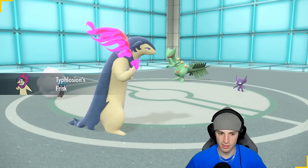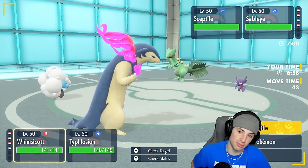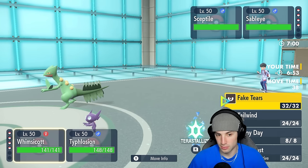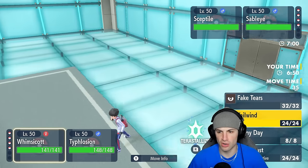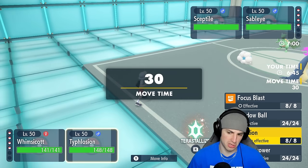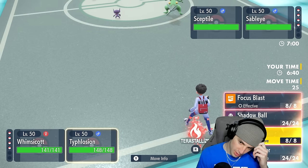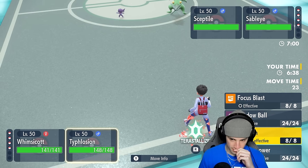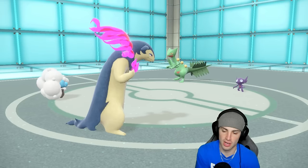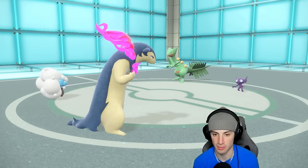Most likely correct — that makes the most sense. Sceptile has Mirror Herb, so it probably wants to Swagger one of my Pokémon: Swagger, Mirror Herb pops the stats. I'm just gonna go for a Tailwind here and look to Erupt. Do I go Fire Tower? No, we're just gonna go normal. Looking to Erupt here — he's going to Detect with Sceptile, and I wonder what he's going to do with Savelamp here. Eruption is gonna do some nice damage on the Savelamp.